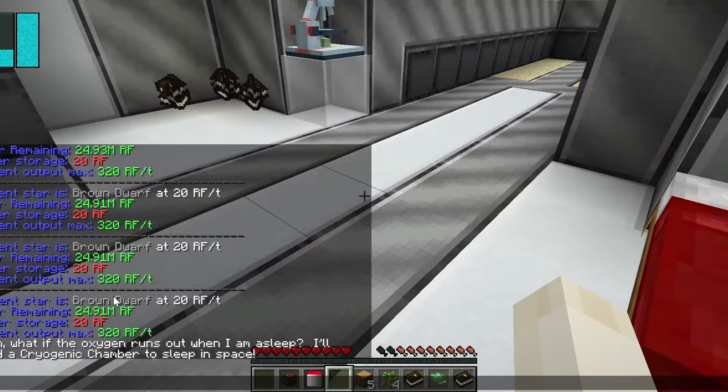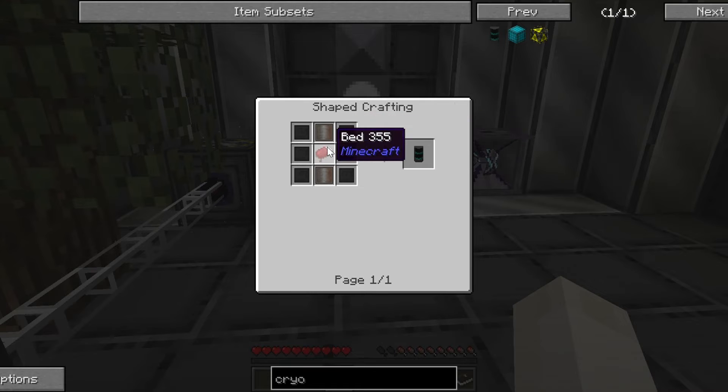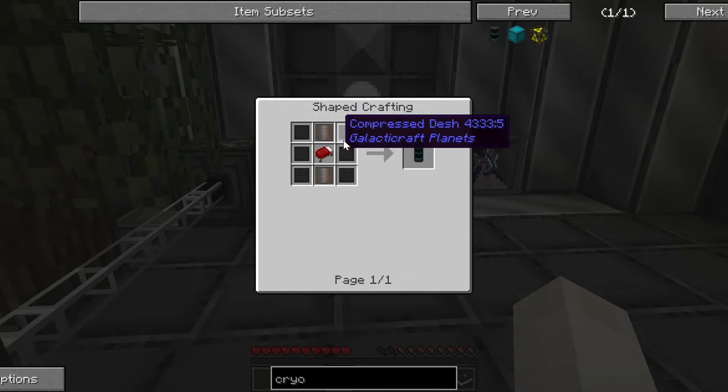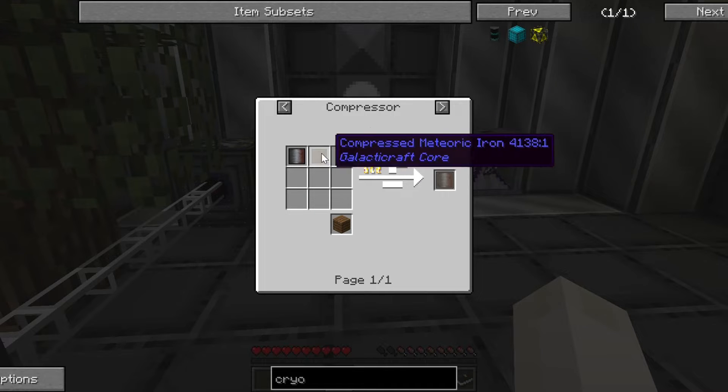What if the oxygen runs out when I'm asleep? I'll need a cryogenic chamber to sleep in space. Oh — I need a bed to craft it. Heavy duty plate, compressed... I'll need a compressor.